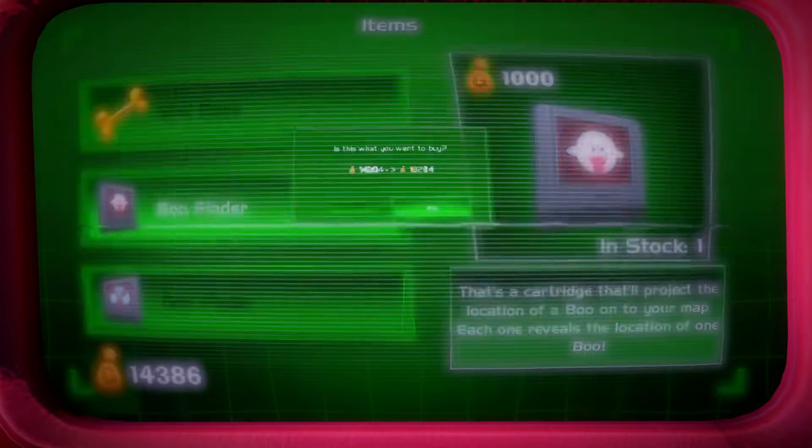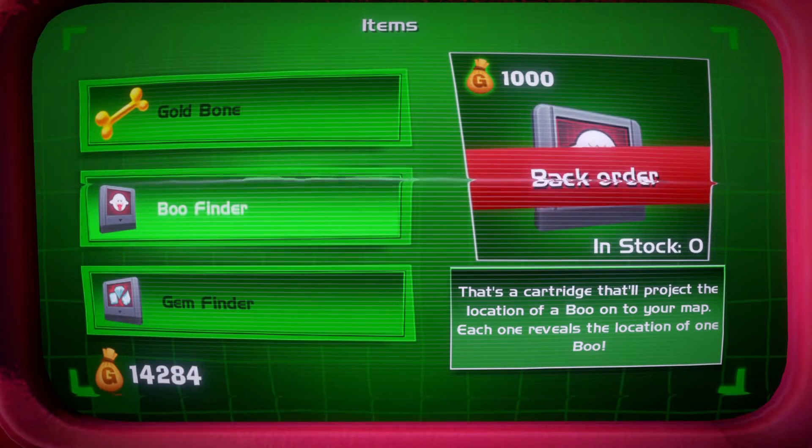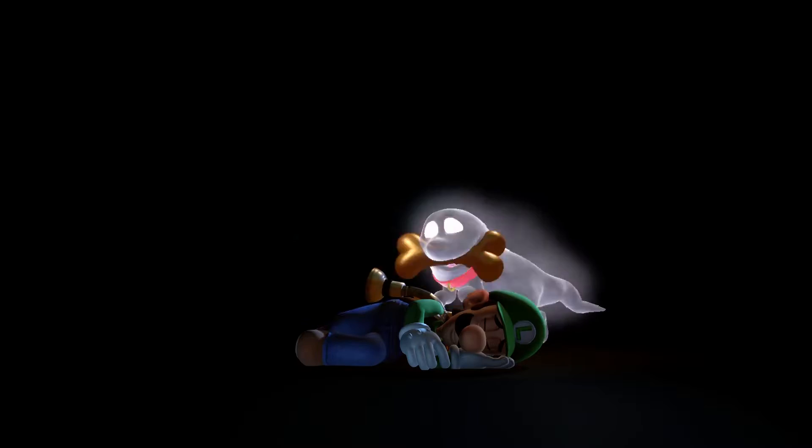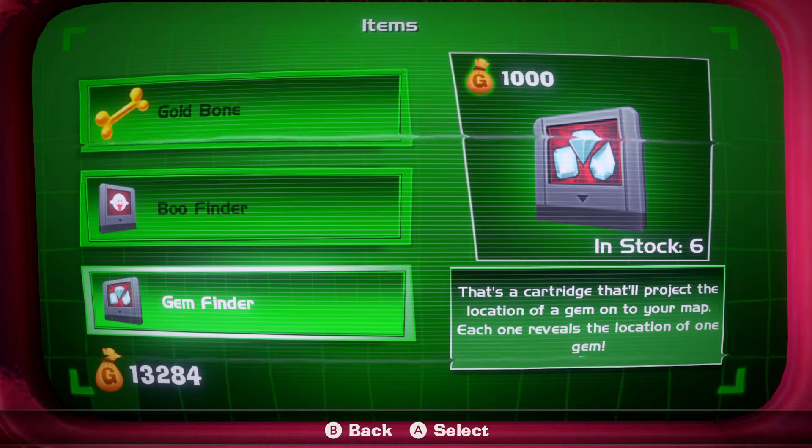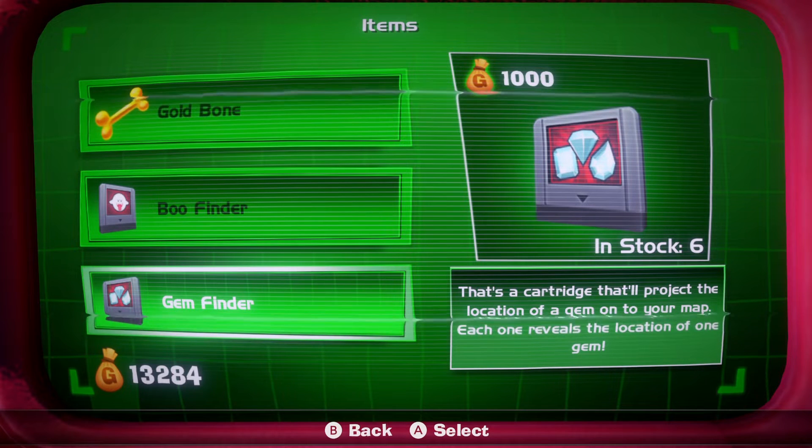If raw skill is what you're lacking, fear not — E. Gadd has some items that can help you out, like a gold bone that will revive you if your health drops to zero, a Boo finder, and the gem locator. So everything can be within your reach.